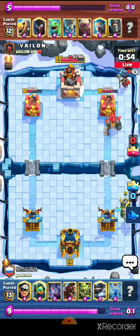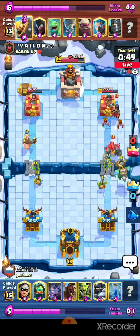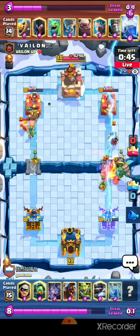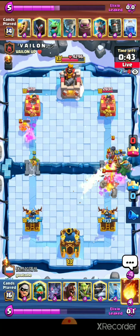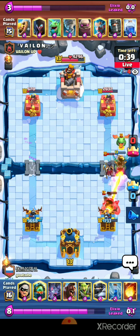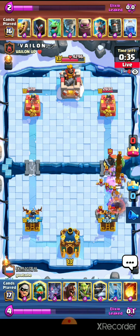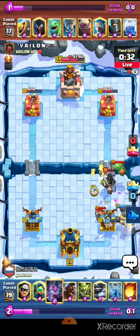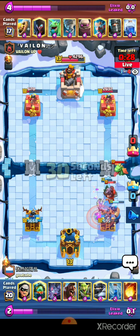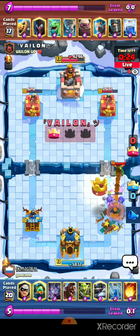They have Lightning which is super annoying for us. They might use Baby Dragon or Lightning, and the Inferno Dragon cannot survive the Lightning plus Baby Dragon clash. The Bandit was very crucial at that point, but the Dark Prince still charged through.